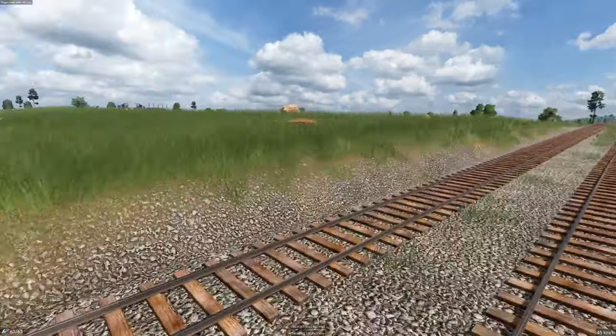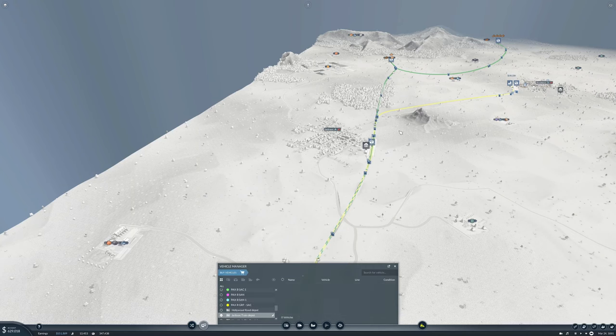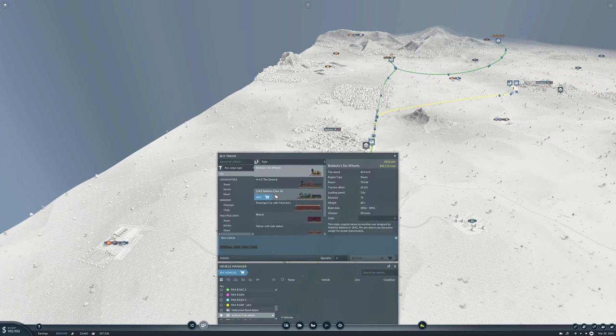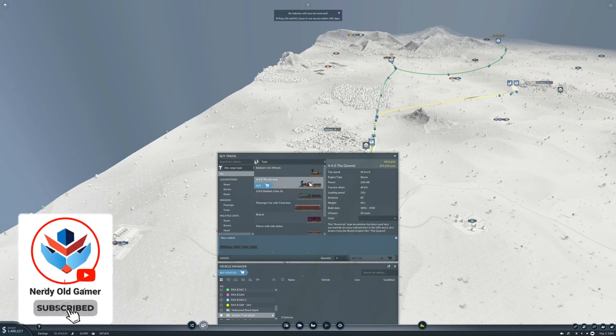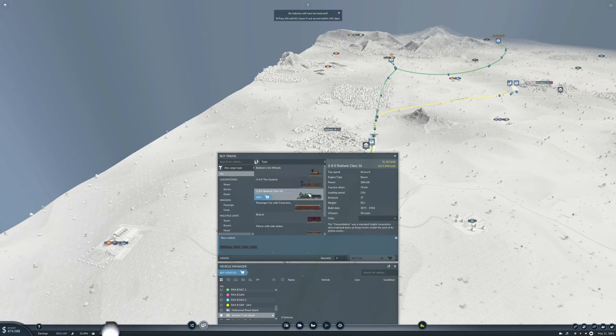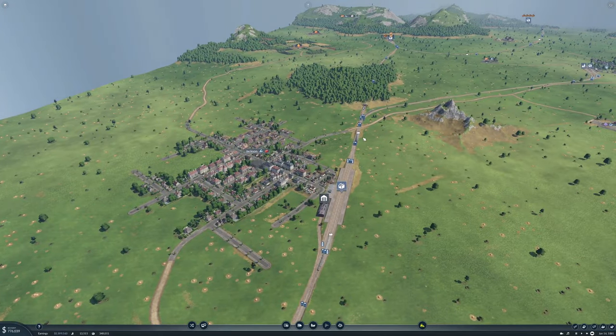Now the trains we have on here - are those Generals? Yeah, these are Generals. We did get the Baldwins - the Baldwin 2-8-0s. They go a little bit faster, not a lot, but the wagons anyway only go 50. But the pulling power - tractive effort is much much better, and the emissions are lower. So it might be an idea to start updating some trains at some point.